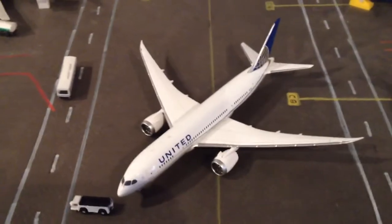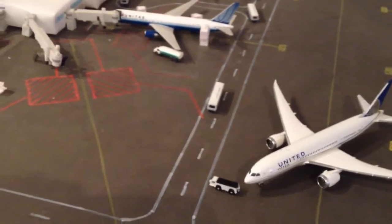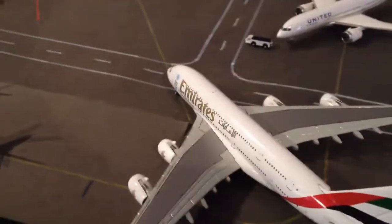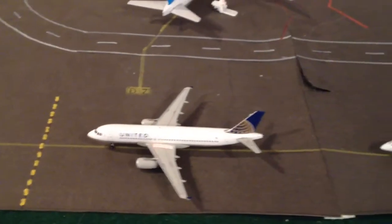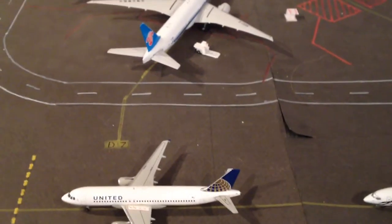Right here we have a United 787 just pushing back for Tokyo Narita — came in from Houston earlier today. And right here, going to Houston, came in from Tokyo Narita earlier today. Taking his gate is the MRJ-380 coming in from Dubai. Alaska 737-700 going to Newark. And we have a United A320 going to San Francisco.